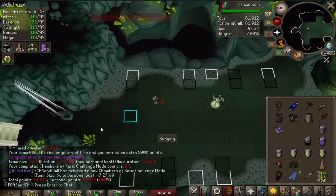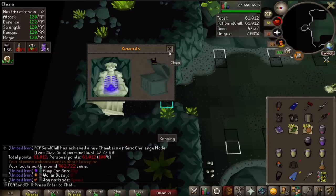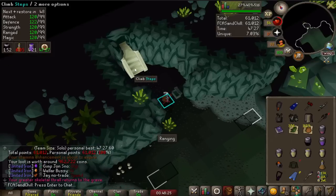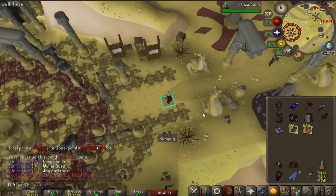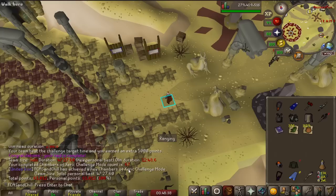I actually got a new PB on this kill count of 47:27. Like I said, since then I've gotten a sub 45. I got some Irit Leaves and Dynamite worth about 962k — I guess that's kind of useless since I'm an Iron Man, but I'll take it. Let's go ahead and get into the drops and see what I got from these hundred kills.